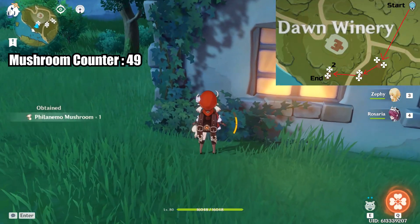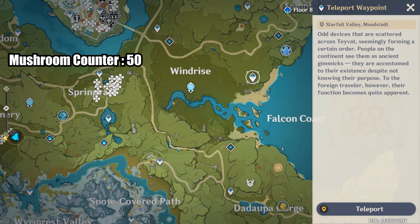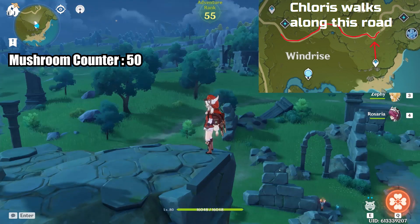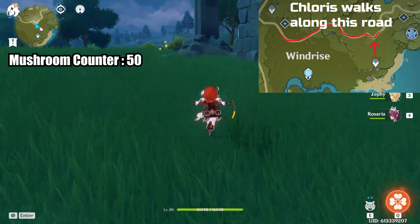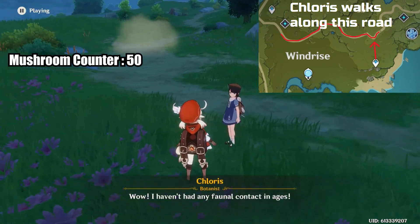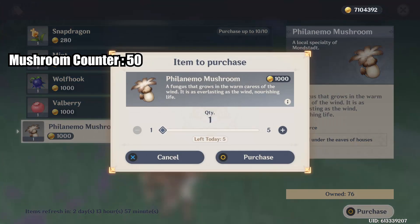That's all the mushrooms we can pick up, but there are 5 more we can buy from a merchant. Her name is Cloris and she walks along the road on the east side of Mondstadt. Take the teleporter east of Windrise and head north to the road — just follow it until you find her. She will sell 5 mushrooms each week.